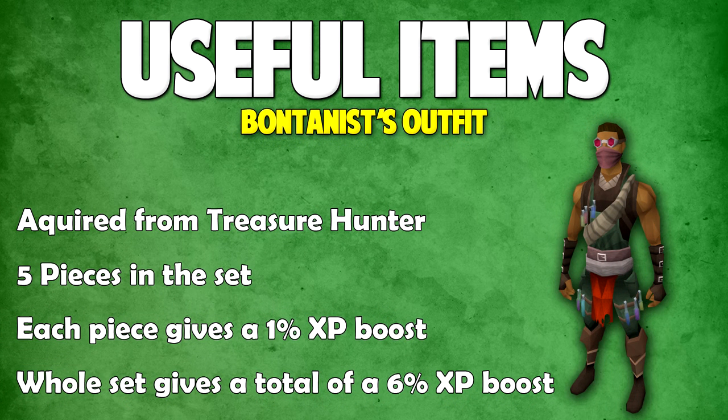Let's get into the useful items, starting off with the Botanist's Outfit. This can be acquired from Treasure Hunter. There are five pieces in the set — each piece gives you a 1% XP boost, however if you're using the whole set it gives you a total of a 6% XP boost. So if you were lucky enough to get one of these pieces from Treasure Hunter, make sure to wear it when training Herblore.